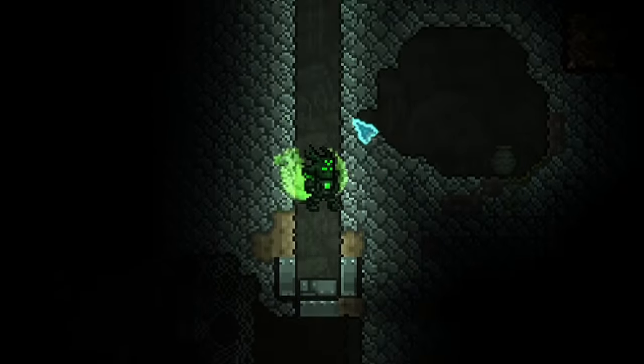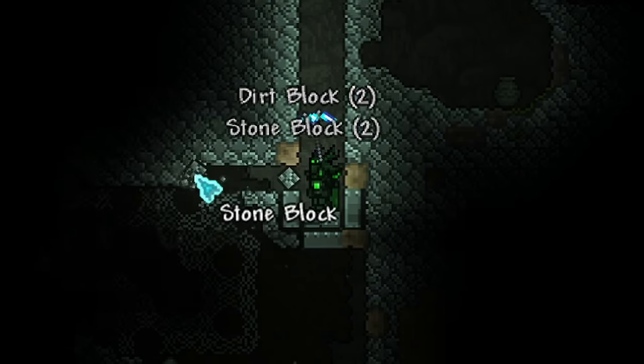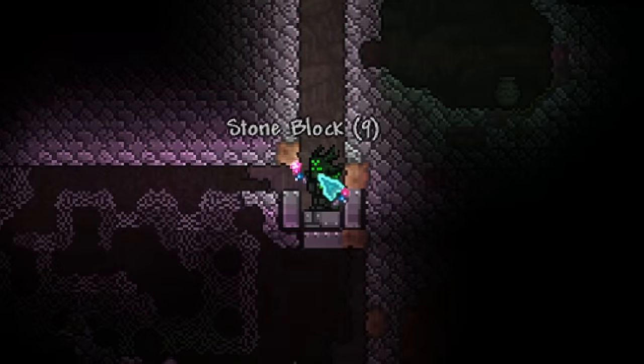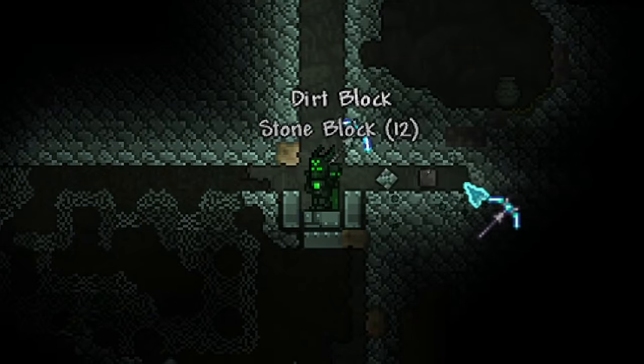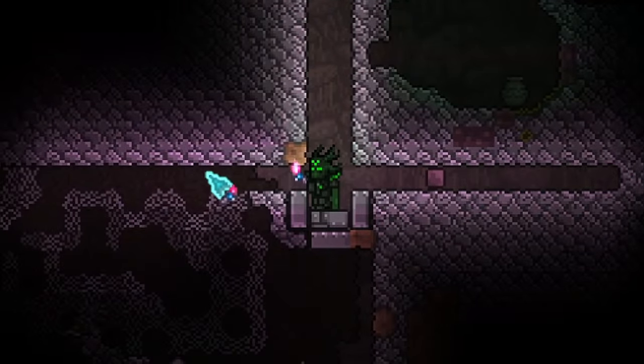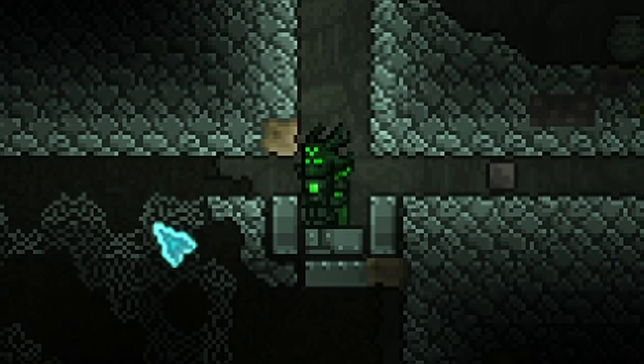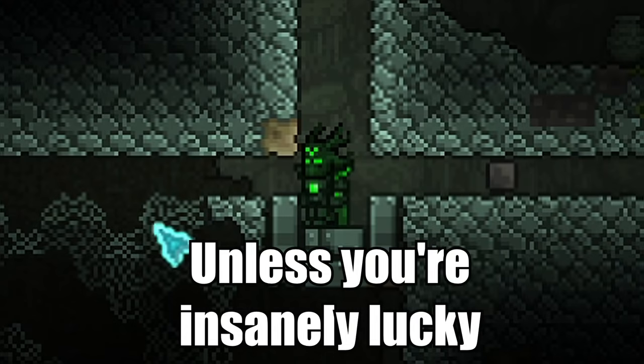From the AFK spot, we're going to need to go at least 85 blocks to the left and 85 blocks to the right. So we're going to have 50 above, 50 below, 85 to the right, 85 to the left, and we need to clear out every single block within that area except for our AFK spot. It's going to take a bit of time, but trust me, it will take a lot less time to build this farm than to try to get the Rod of Discord just by running around the hallow.